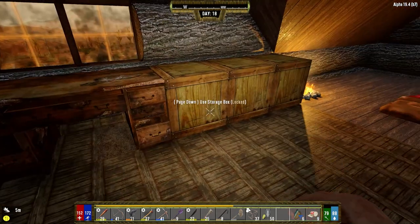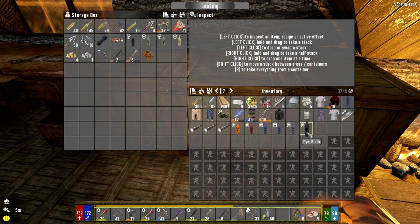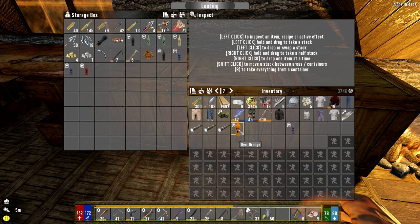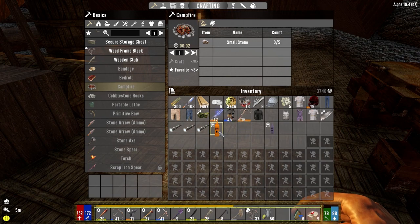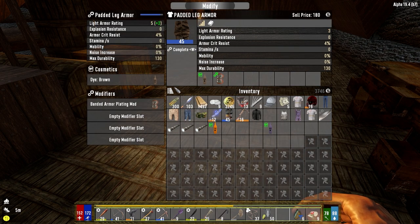We're gonna keep this actually. So let's put some stuff away that we want to keep — hazmat jacket, want to keep these. This is going to go in our clothing. At this moment we can't sell these because the trader doesn't want them. So we're gonna sell the purple dye, let's just go ahead and put that in here.